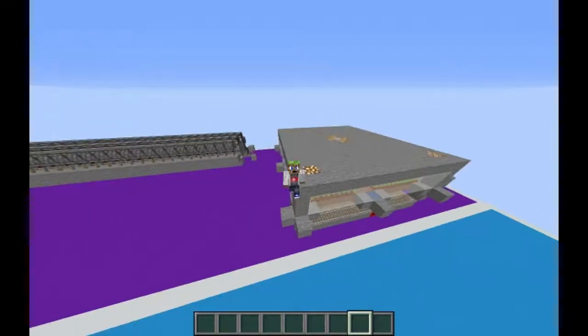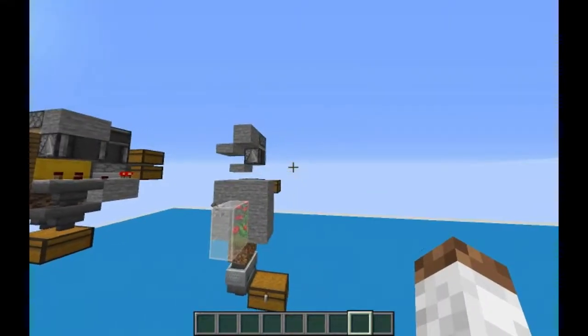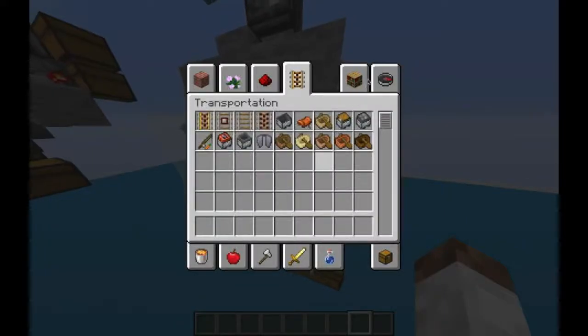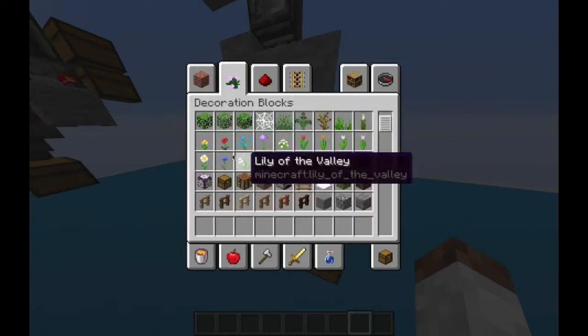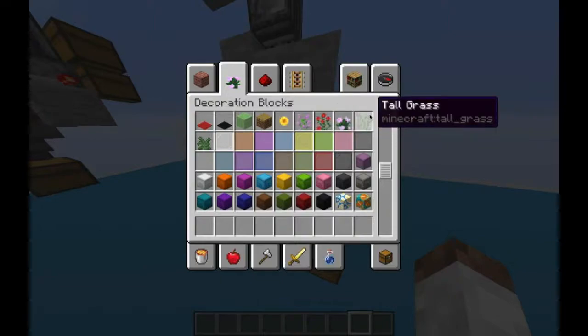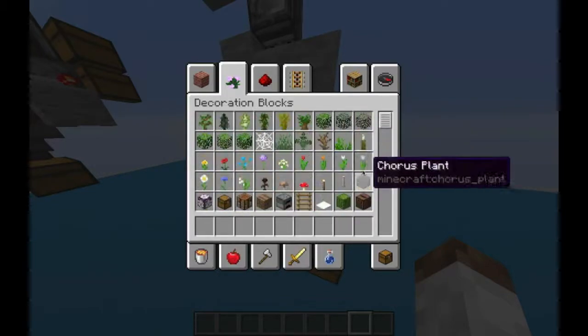Hello everybody and welcome back to another episode of Building the Ease with Jadonix. In today's episode we're going to be building this little nano farm for double tall flowers — lilacs, rose bushes, peony, and sunflowers. Tall grass could not work in this, but sunflowers would. Those are pretty much the things we're going for in today's episode.